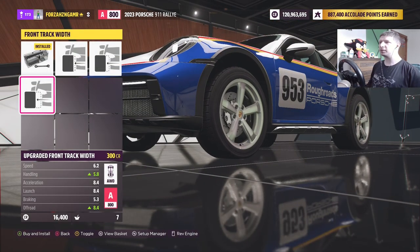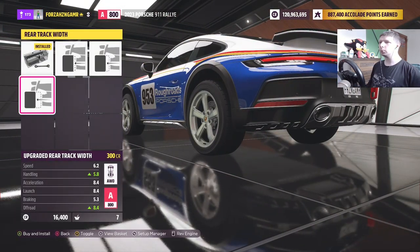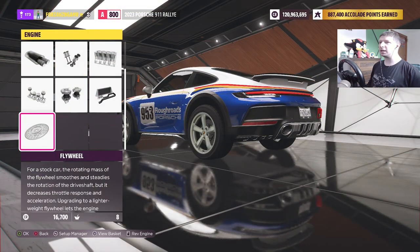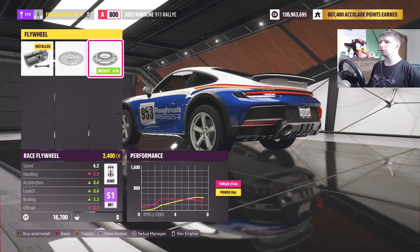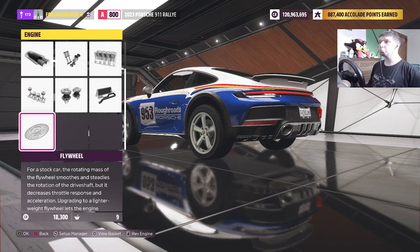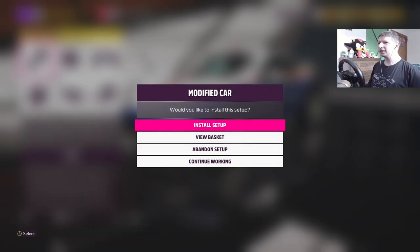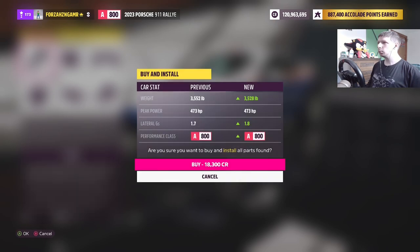We could actually space these out — there we go, we will do that. Give it the grip we need. What about flywheel? We can do a sport flywheel. Okay, I guess that's the best we can do for keeping it at 800. Let's go ahead and install this. Weight comes down just a little bit — 3,528. That's fine.